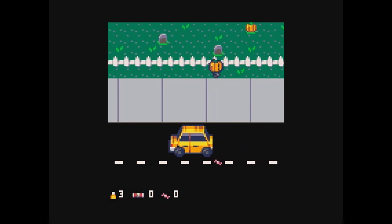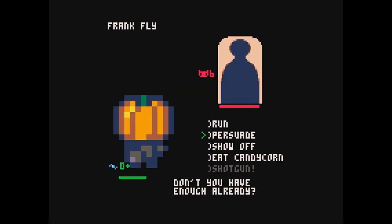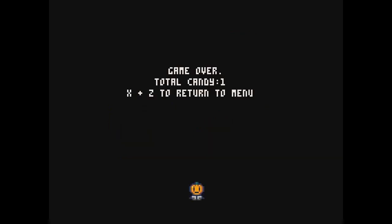We can eat candy canes. We can hit people. We need to knock on doors — it's supposed to take people though. Let's persuade. Oh, we died. I'm very excited. This is cute. I like all the Halloween stuff — I like Halloween games.